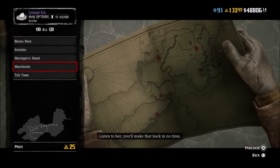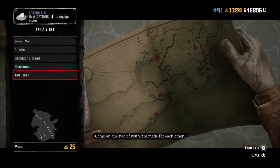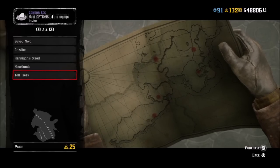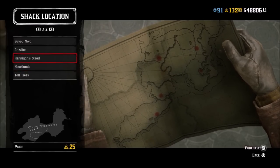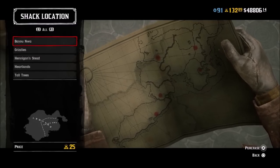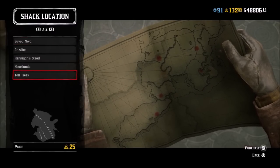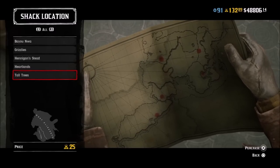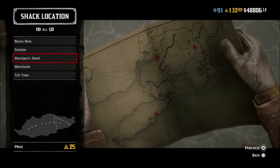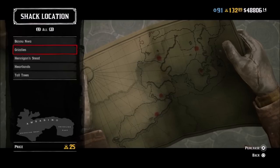We're going to be purchasing a moonshine business. The moonshine business, unfortunately, is going to cost 25 gold — 10 gold more than it was previously at 15 gold. I don't recommend buying gold bars for this; just grind it in the game. Play plenty of bounty hunter missions if you have that. If not, do a bunch of stranger missions or daily challenges, and stack up 25 gold to buy the moonshine business that way.